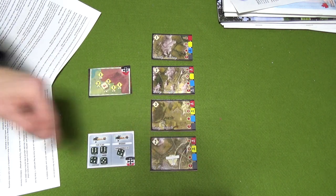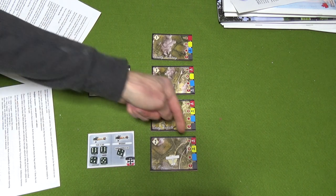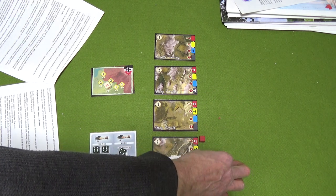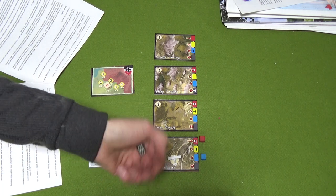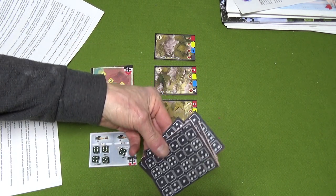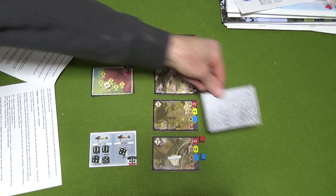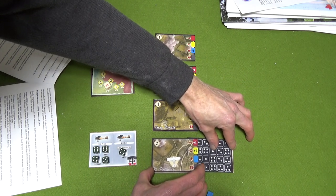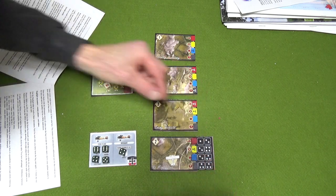I pop the dice into the zone - the number two tells me to grab two cubes. I draw a red and a blue. The red means I have to do an enemy plane attack with a plus one modifier. I roll for the die roll modifiers, then determine the enemy's position - rolling one through five, we place him at position five.